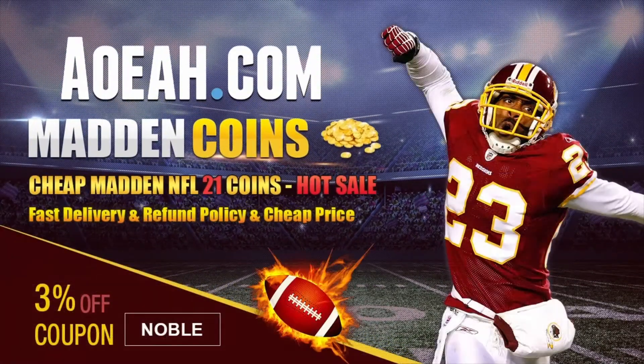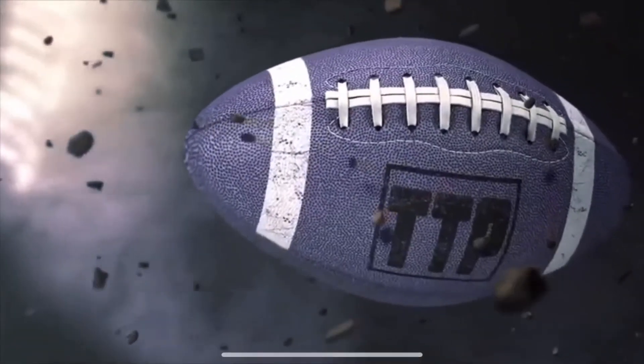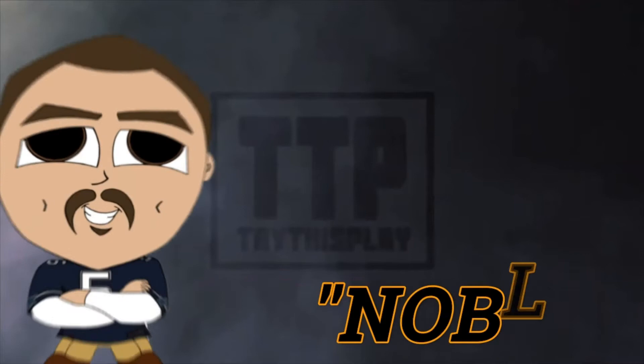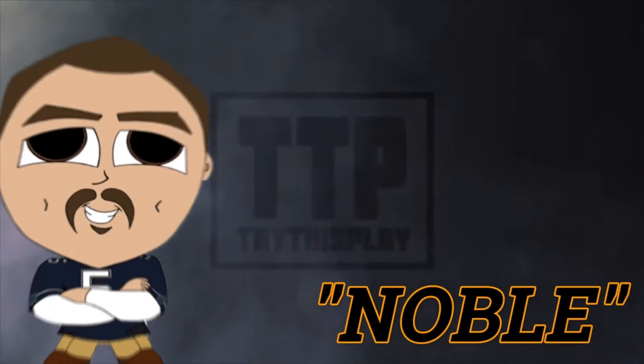For cheap Madden 21 coins, make sure to check out Madden Noble — use code NOBLE for 3% off, link is in the description. If you want to win more games, get innovative plays and updated game metas, visit TryThisPlay.com and use code NOBLE at checkout for 10% off — link is in the description.